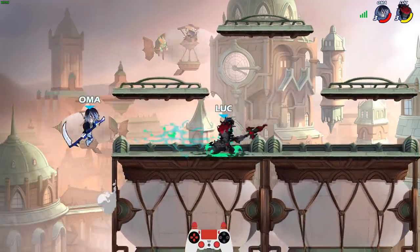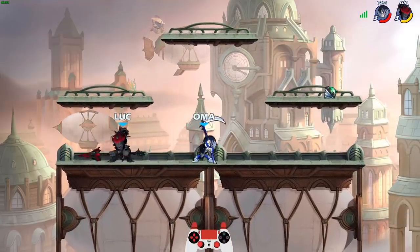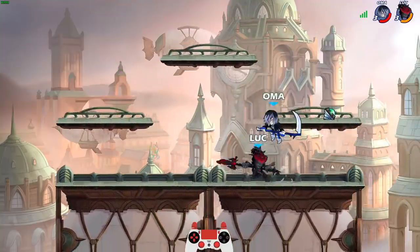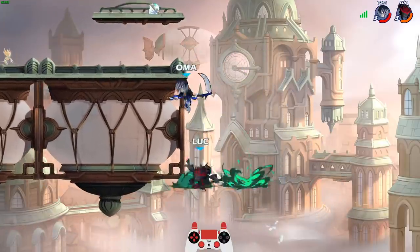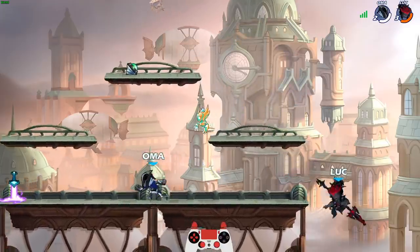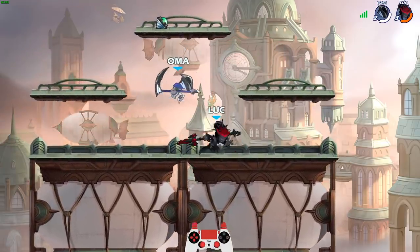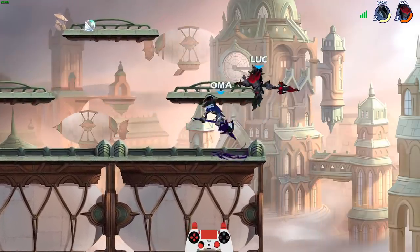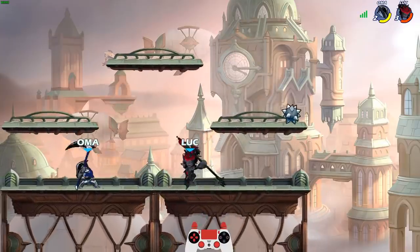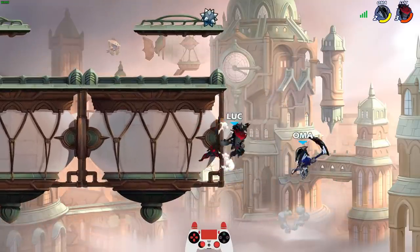That would have been such an epic hit. Boom! I knew I would hit that. Honestly, the easiest place to hit this neutral sig is right here on the edge of this wall because it's such a big vertical surface. When people are trying to get back on stage, it's much easier to hit there than on the stage itself because they have so much space horizontally to dodge it. But when they're getting back on stage, you pretty much know they're going to be up on this wall, so you can cover that entire option.